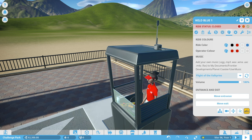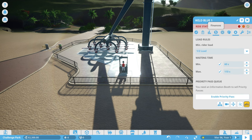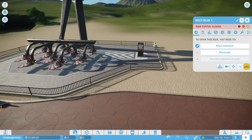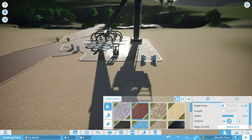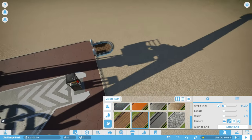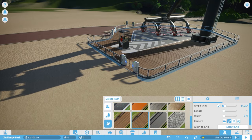Wild Blue is installed. Now we need to figure out our entrance and exit system. To open this ride you need to place an entrance - we'll put it as far from the main path as we can to get a nice looking queue, and the exit we'll put right here. For paths, we'll do the queue path in wood. We can add railing around the ride, which looks pretty nice.